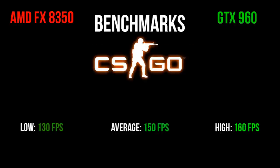Now we have CSGO. I had the game maxed out because it's not a very demanding game, yet it's still quite popular, and I play it a lot — it's probably my most played game. My low was 130, my average was 150, and I had a high of 160 FPS. I had no issues playing CSGO. It was really good, and if you're going to use this processor and this GPU on CSGO, you'll have no trouble whatsoever.